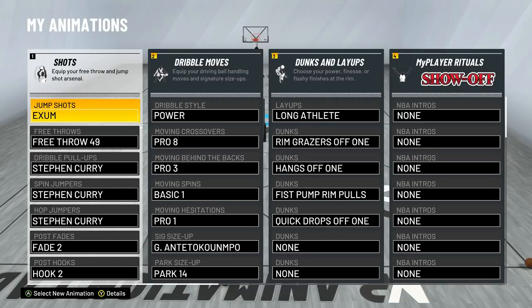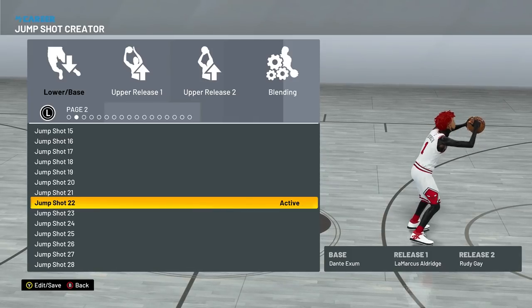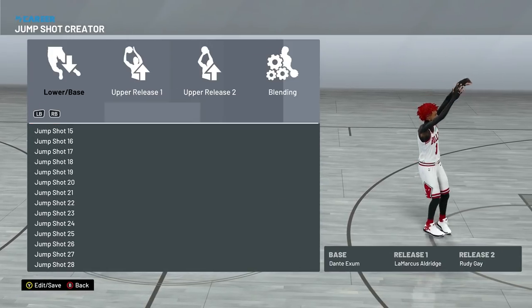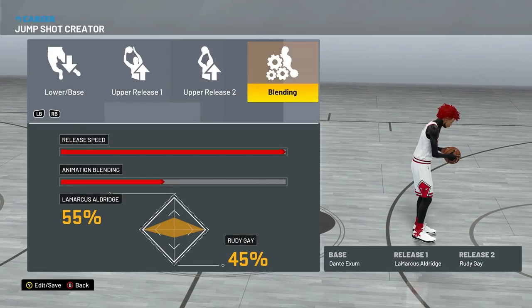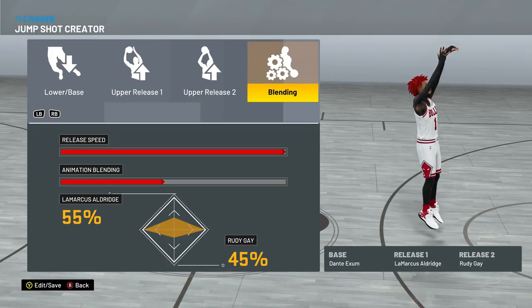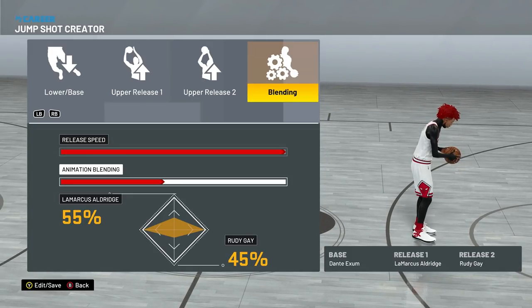In the jump shot creator, the XM jump shot uses Base XM, Release 1 Aldridge, Release 2 Rudy Gay. I do a four out of four speed jump shot — it's gonna take some time to get used to, but you can go three out of four. Trust me though, four out of four with Playmaking Takeover makes you so fast and unguardable, very hard to contest. Animation blending is 55/45, and it has Hall of Fame Dead Eye.